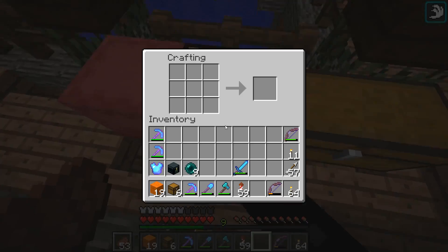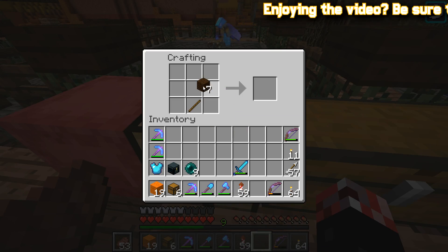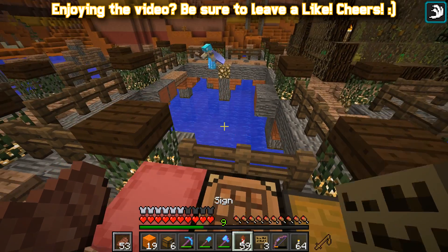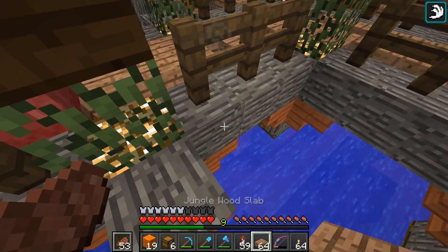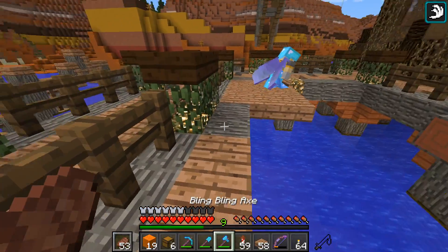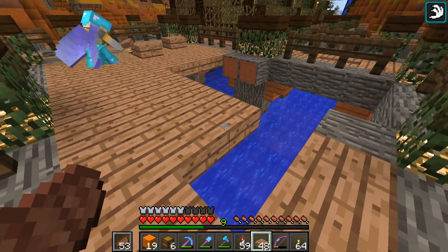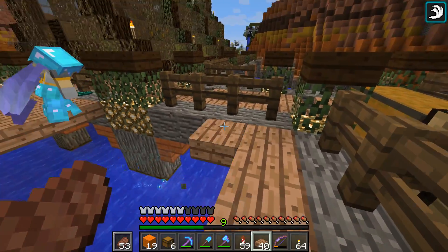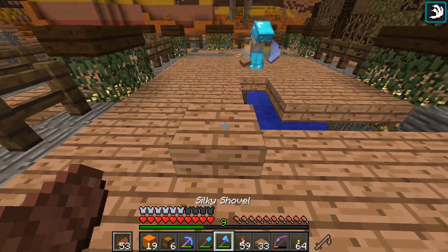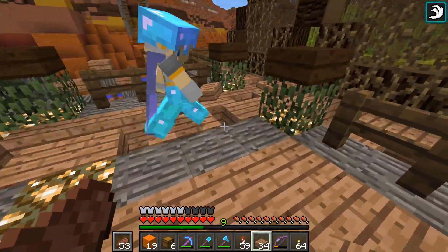We'll put the sign right here in the middle. I need the slabs. I'm thinking, do you want to just fill this whole thing in with jungle slabs? We can replace these sticky-out acacia log blocks with them as well. I'm glad I'm not the only person who says 'sticky outie blocks,' by the way.